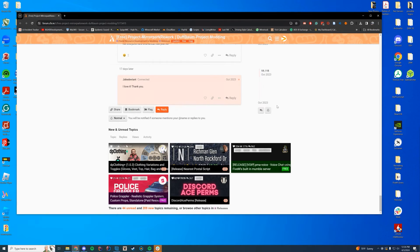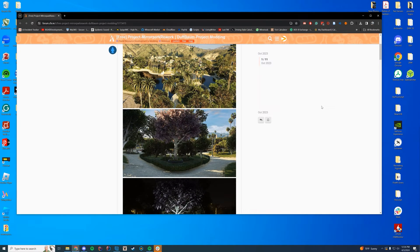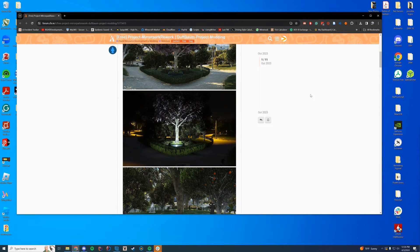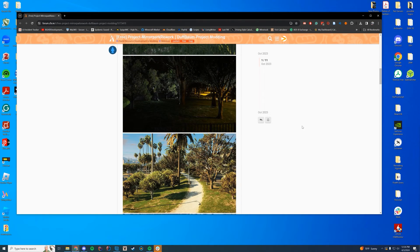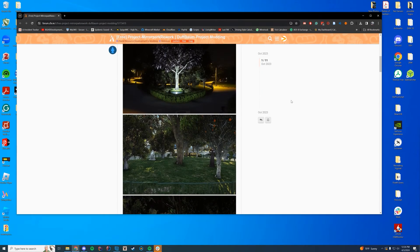Hello everyone and welcome back to today's video. Today we are checking out the Mirror Park Rework. This is a map that completely reworks the Mirror Park area, so it's pretty cool. I think it's going to look a lot better like this, with a bunch more trees and a bunch more stuff than you would typically see with the default GTA.